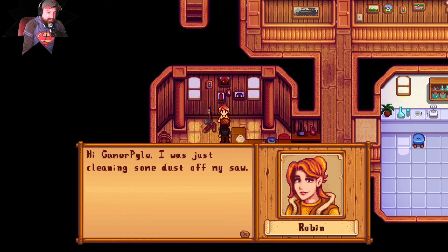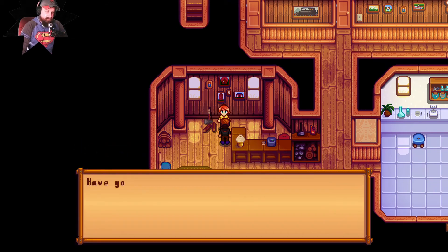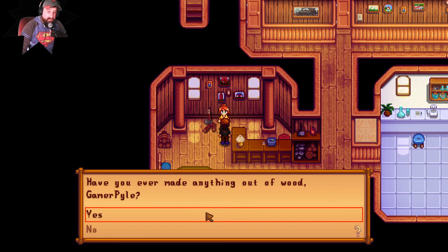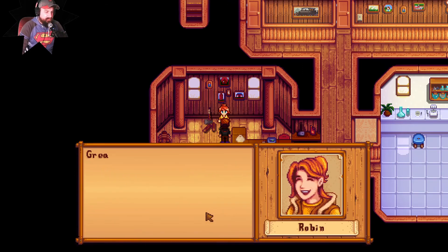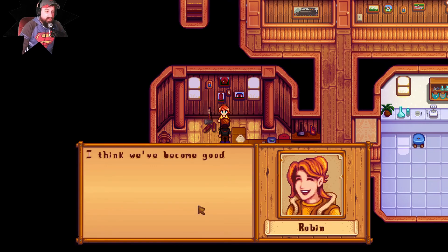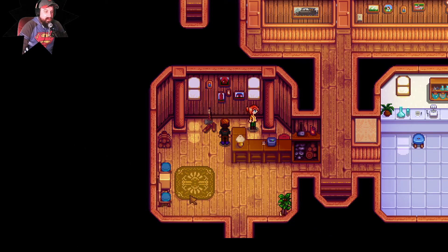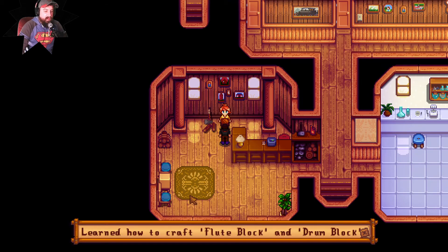Robin says she was just cleaning some dust off her saw. She asks if I've ever made anything out of wood. I say yes, I've used wood to craft things all the time. She says great, then this blueprint should be a piece of cake. She says we've become good enough friends that she can trust me with her carpentry secrets.